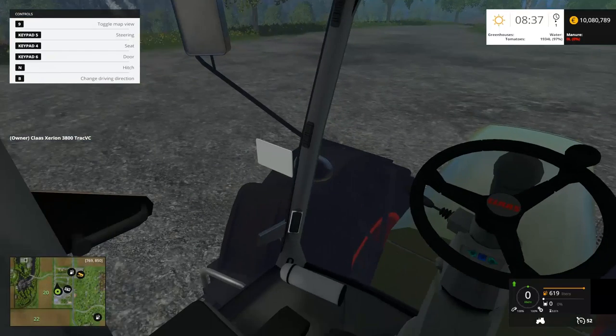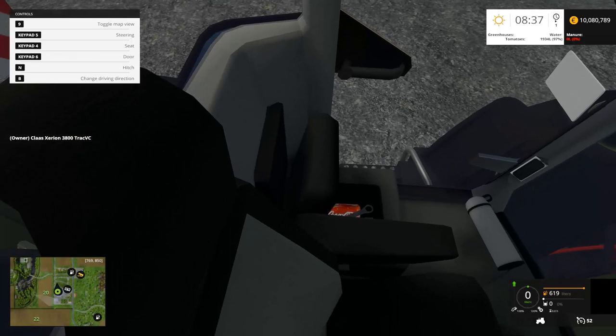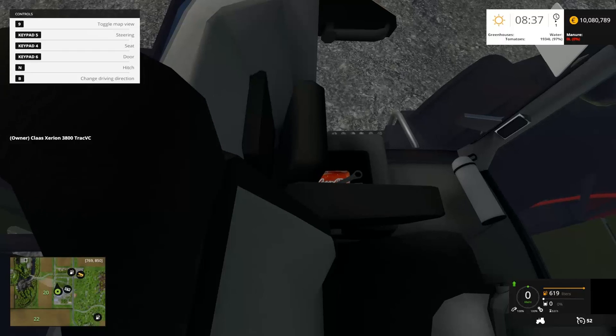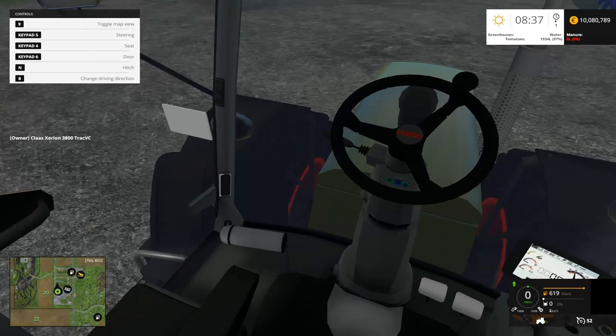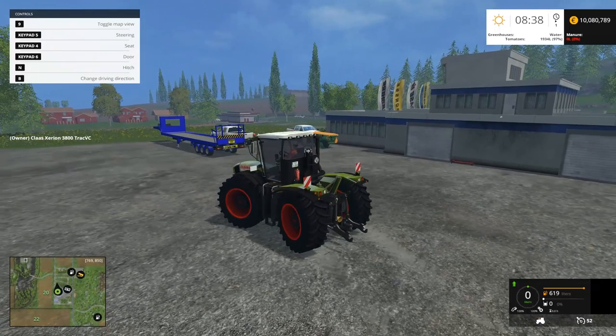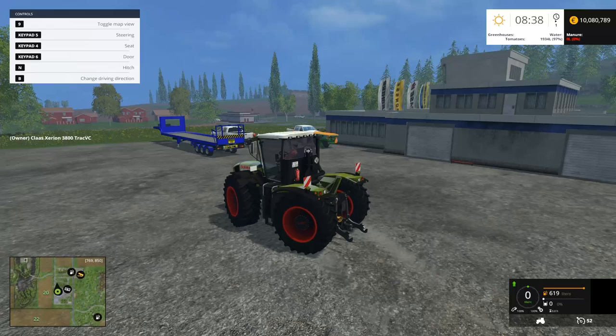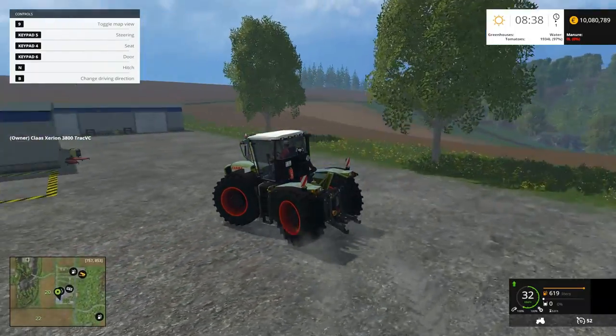Keypad five is steering. Four opens up a little thing — you've got a can of soda and a wrench in there. That's nice. Five is steering — all wheel steering. I'm pressing keypad five but it's not doing anything else. It's got all wheel steering, which is a good thing. We like that.